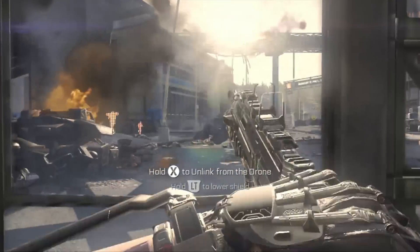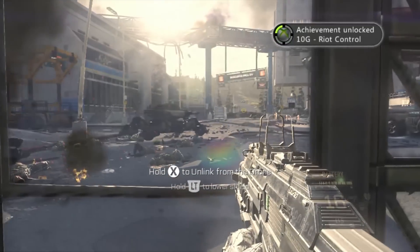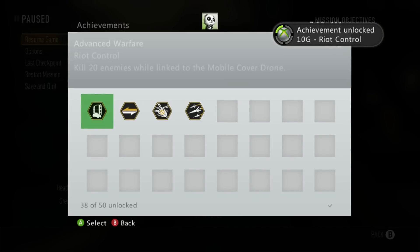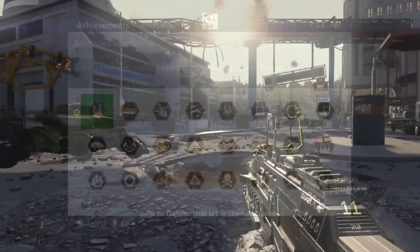There's also another achievement you get right here. Reload to checkpoint after getting this achievement called Fire and Forget. There's a walking tank that you can use that you need to get a bunch of kills with.